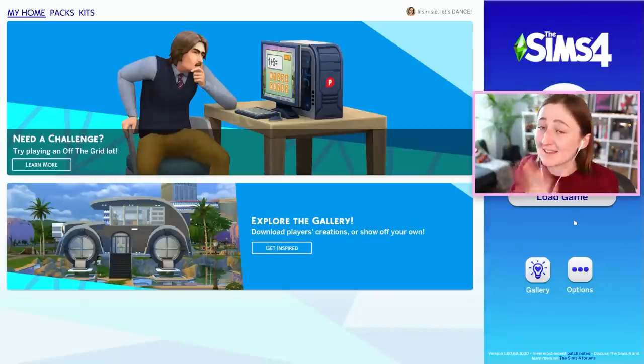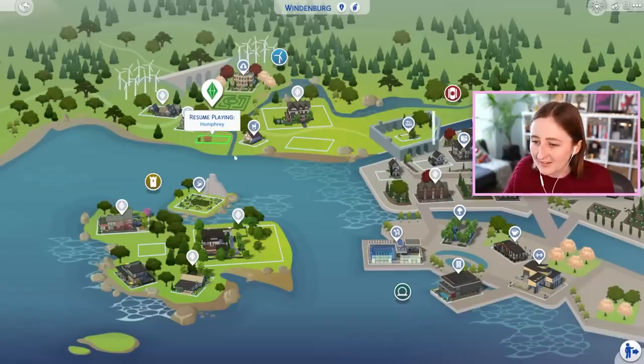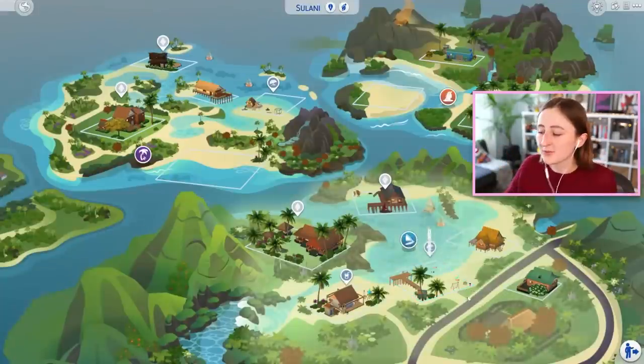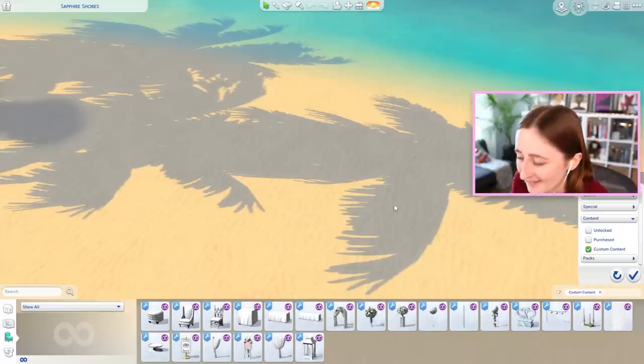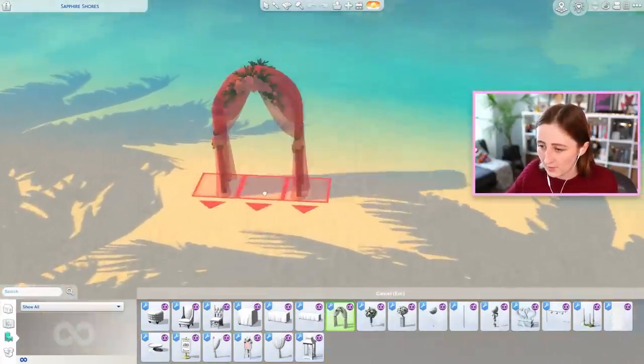My internet is really struggling right now — I can't even load Discord. I'm honestly surprised the thing downloaded at all. Where should we go? The beach? Beach wedding? The furniture's not really beach wedding vibes explicitly, but we'll put them on the beach. I get so excited about this kind of thing. I want to look at the wedding arch first because this is what I've been longing for the most.